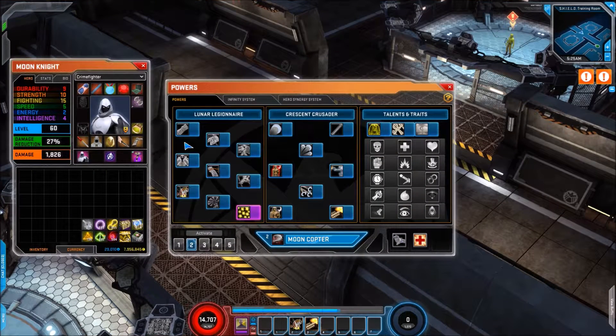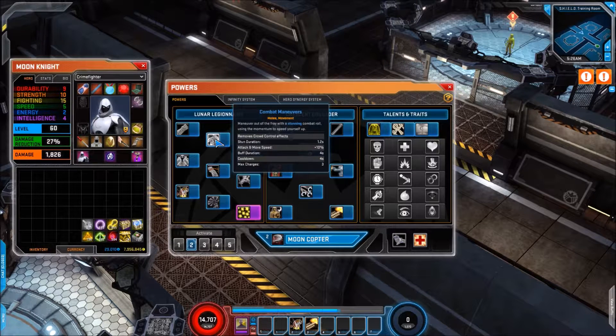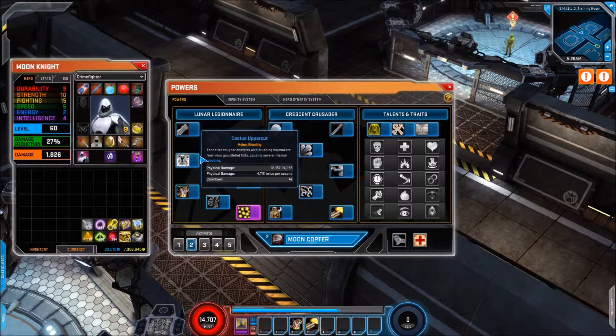For his first skill we're looking at his main melee fist spender which is Spike Gauntlets — a basic melee attack that does extra damage versus enemies that are bleeding. Following it up we have his roll combat manoeuvres, which gives you a buff of movement and attack speed for four seconds. Then we have a basic melee attack using his staff rather than fists, and this ties into his new resource which restores Khonshu's Favour.